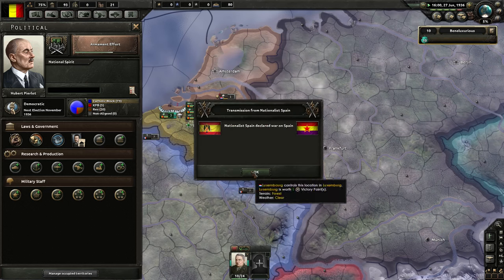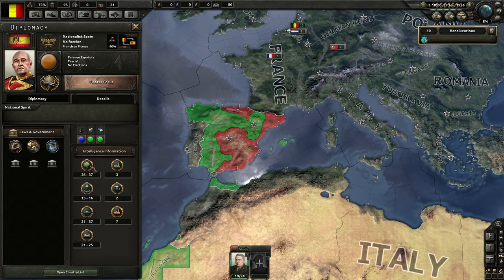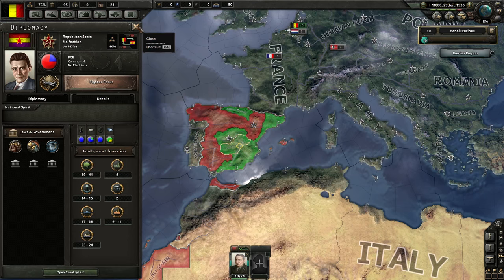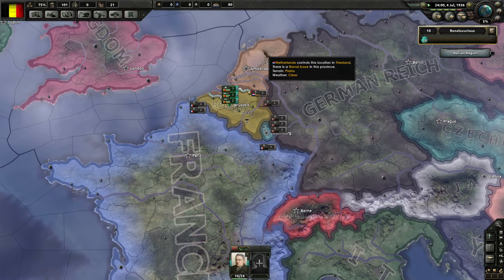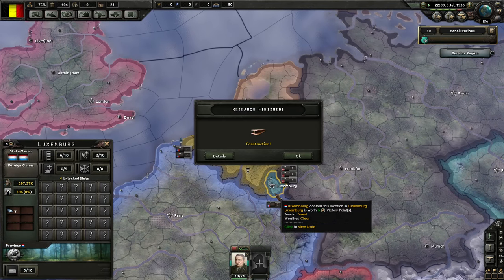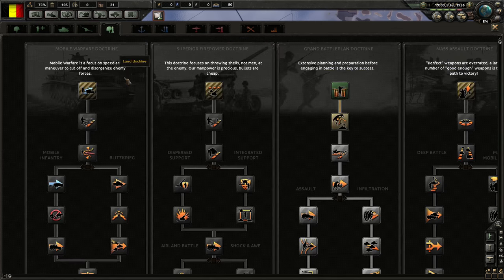Spanish Civil War — a bit earlier this time. They have 30 guys each, it could be a stalemate. We want it to last a long time so that we can get fabrications on the Netherlands and Luxembourg done. Luxembourg's probably not really worth anything. Construction speed increase — next up, resource gain efficiency. No, we'll go for Land Doctrine. We have Grand Battle Plan by default, let's get our planning bonus up.